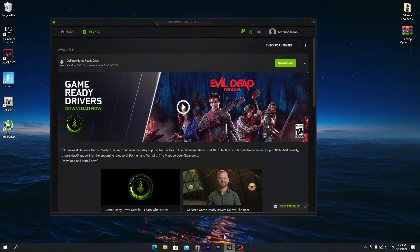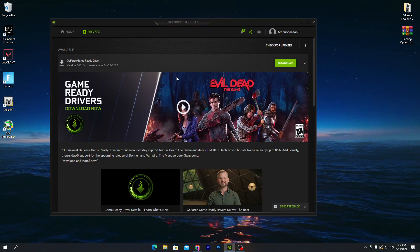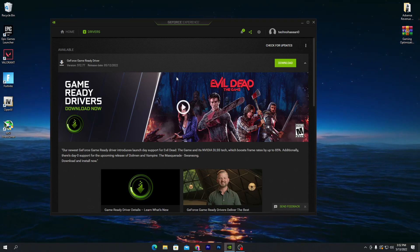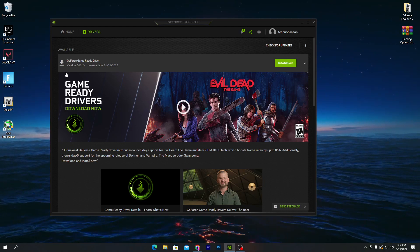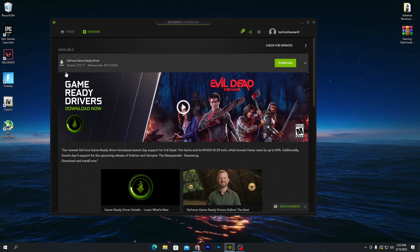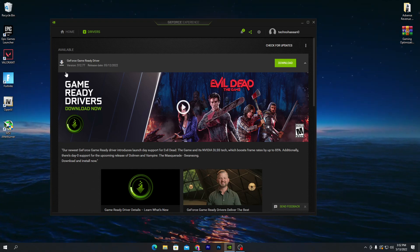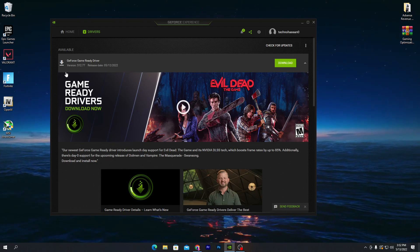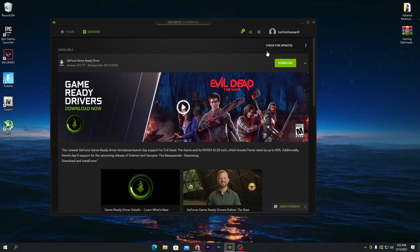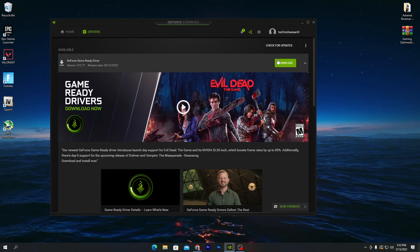First, you need to open the NVIDIA GeForce Experience application on your computer for downloading the latest NVIDIA GeForce driver. Here you can check the new GeForce Game Ready driver variant, which is 512.77, released on the 12th. Now let's look at how to install it and utilize it for the best performance.